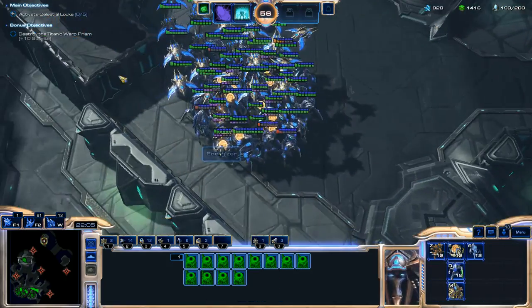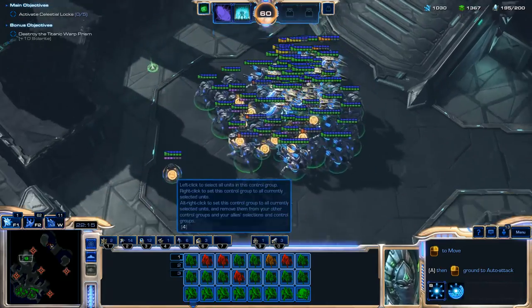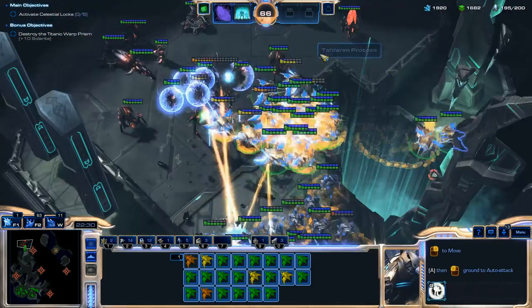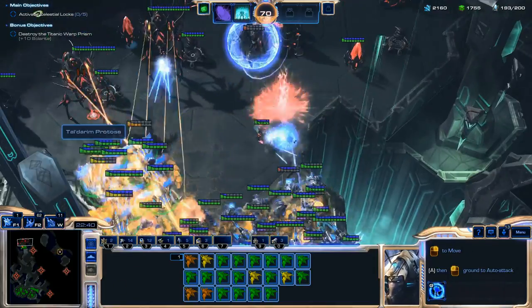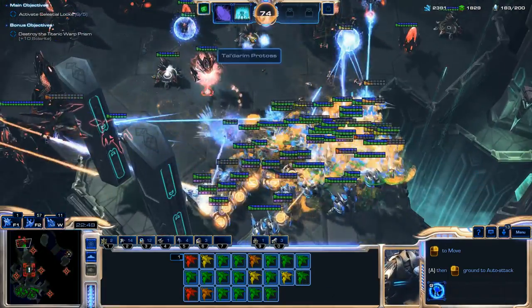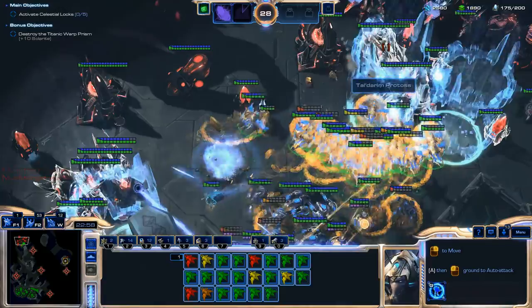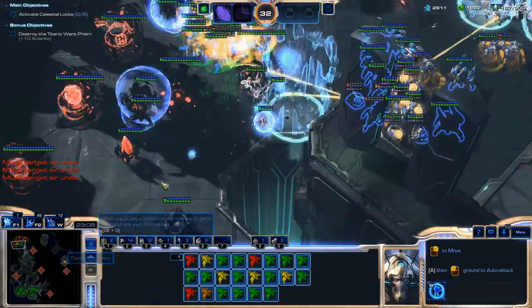I'm getting everything in place, and as you can see I turned one of my Energizers into a Pylon. My Phoenixes are taking some damage so I'm moving them around a bit, but I'm mainly just using the attack command and focusing my ground units to move forward. I'm really only microing the Phoenixes. This Temporal Field use wasn't the most effective, but I did make sure to get the Carriers and the Void Ray — that's the main thing, because those Carrier interceptors will really distract your Phoenixes.